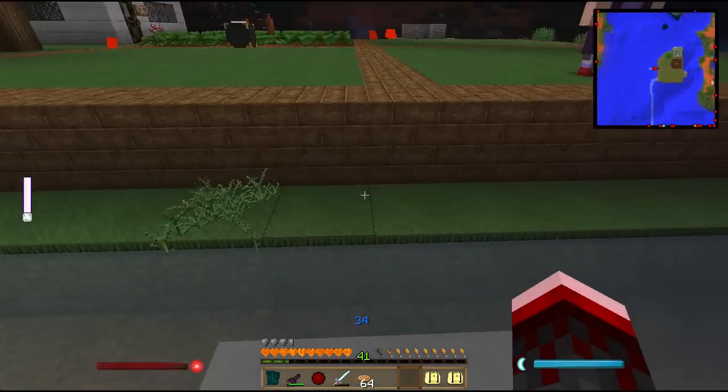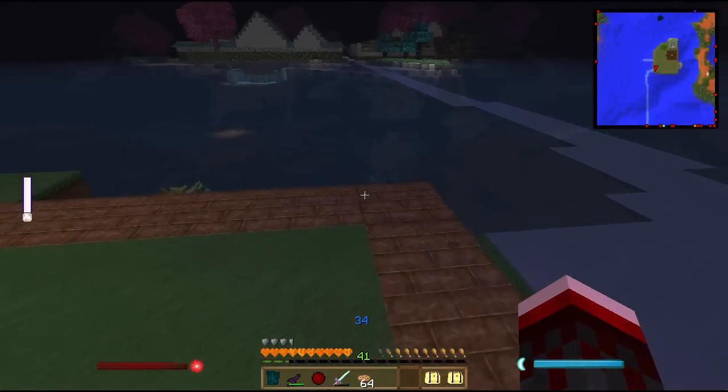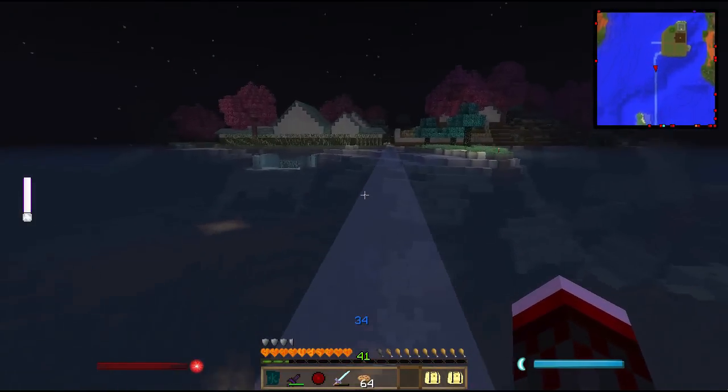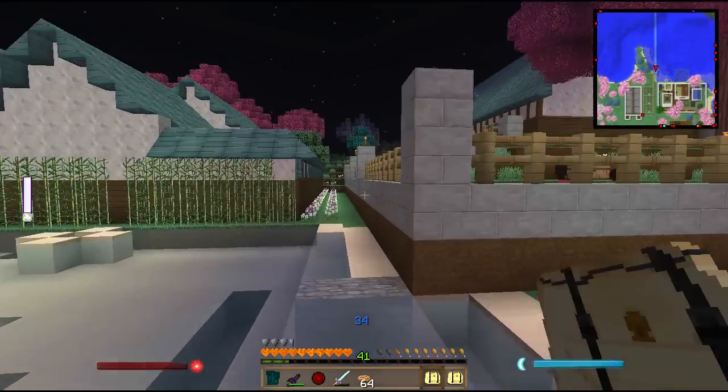I've been running around leaving little icy blocks at everybody's base just to make it really inexplicable. Although it did sort of make our invisible bridge a little bit more visible. It's way visible. It's sort of not fooling anybody now. But it is pretty cool how fast I can go. Mmm, cookies.